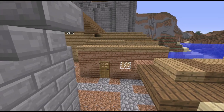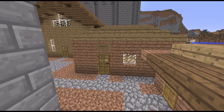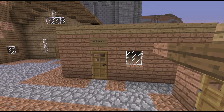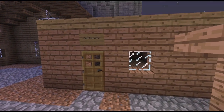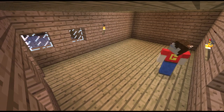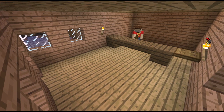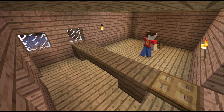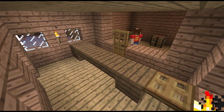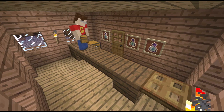Now it's time to move on to the apothecary — or should I say, move in. Always have to put a sign out front. For the interior, I started by making the front desk, and then I kept pushing it forward because I realized there needed to be a back area, because you've got to create potions somewhere.